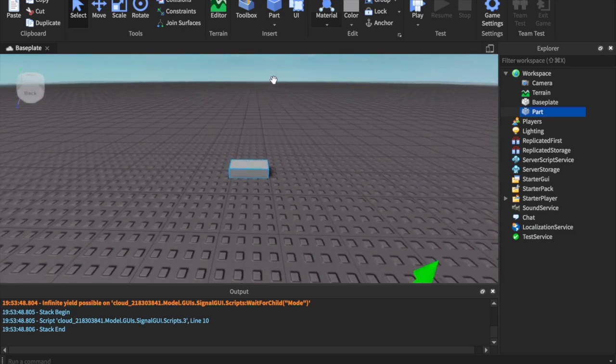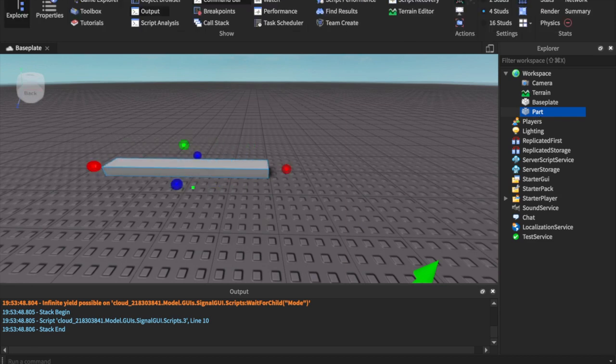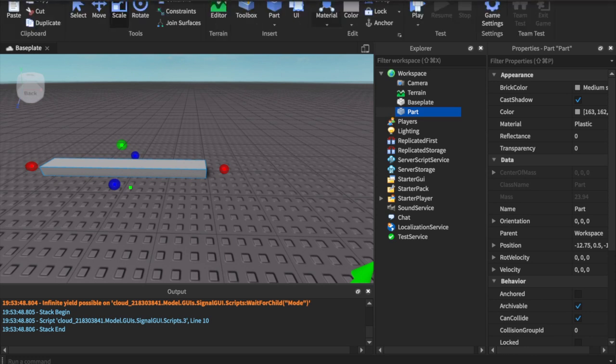First off, what we're going to do is insert a part right here, and I'm going to pull up my properties tab.